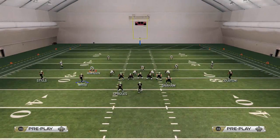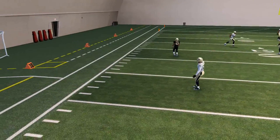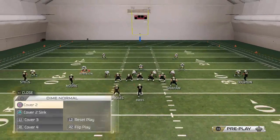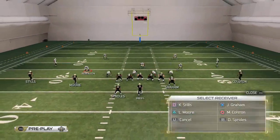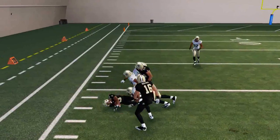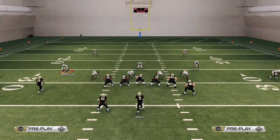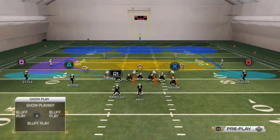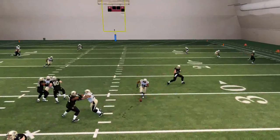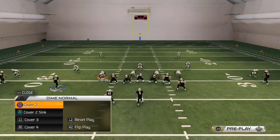The next progression is the wheel route — but against Cover 3, it's going to get batted down or picked, so don't throw it. However, in a Cover 3 buzz or purple zone, watch what the wheel route does — it gets out to the outside with some room for quick yards. Moving on, the underneath zig route: the flat zone is going to sit on it, so be aware of that.